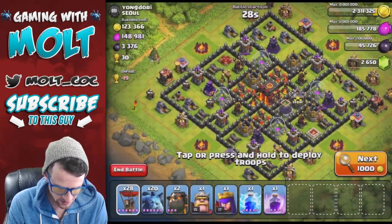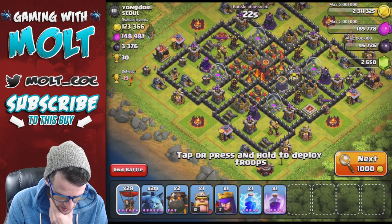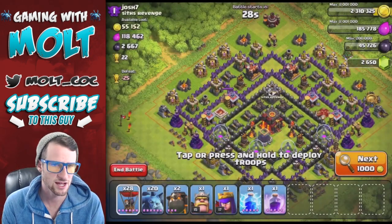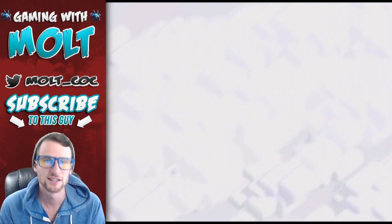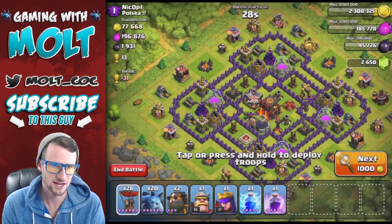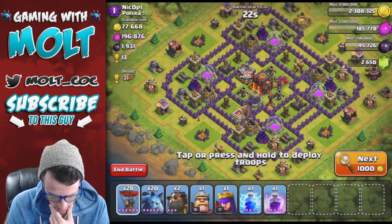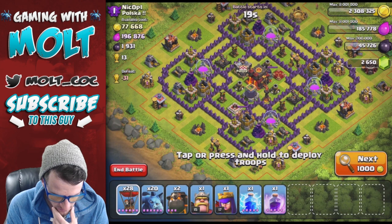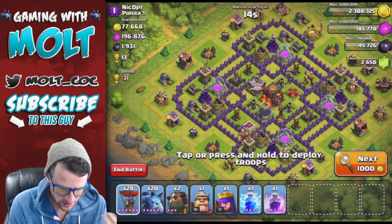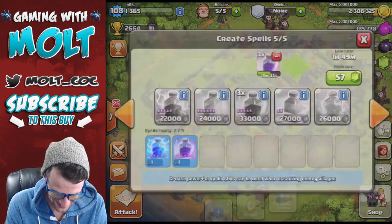This one isn't too bad and it has a good amount of Dark Elixir as well. I don't really know where the Elixir is though. I think we might be able to find a little bit more - it's been a struggle lately finding good loot since people can upgrade walls with Elixir now. That is definitely making it challenging to get a good amount. Why don't we - he only has one Inferno Tower, nice! Let's attack from up here at the top. My spells are not done so we need to go back and finish those.